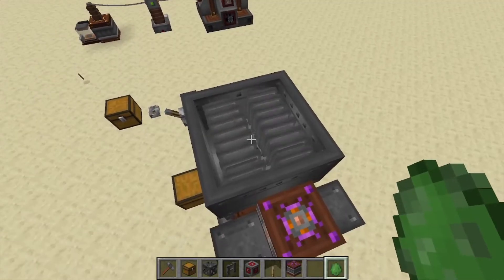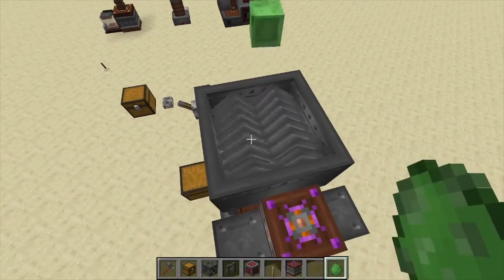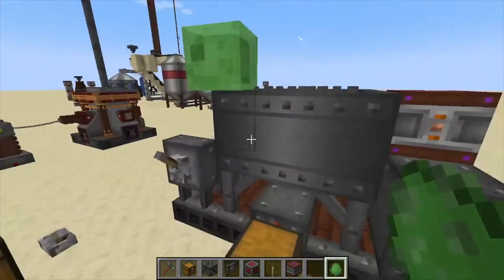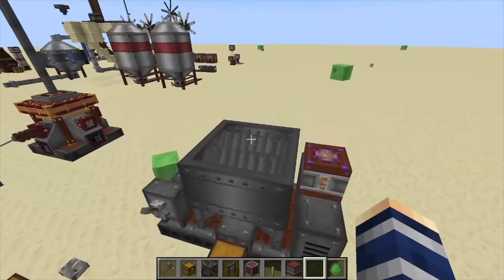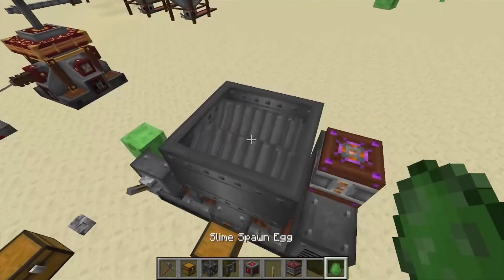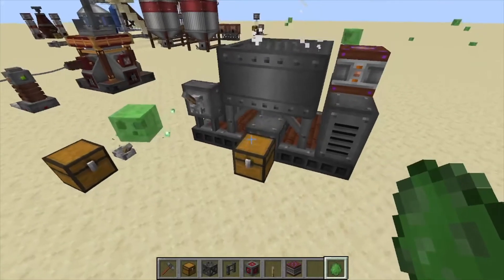I have to go into easy mode here and place down a slime or something inside. A slime wasn't the best choice, but you can see it did crush one of the slimes and give you slime balls. So you can actually use this as a mob grinder at the bottom of your mob spawners.